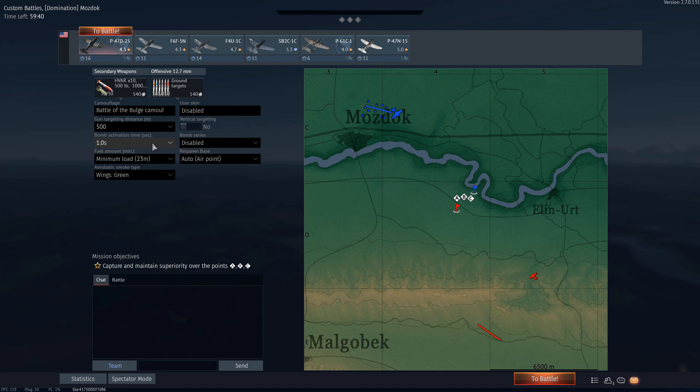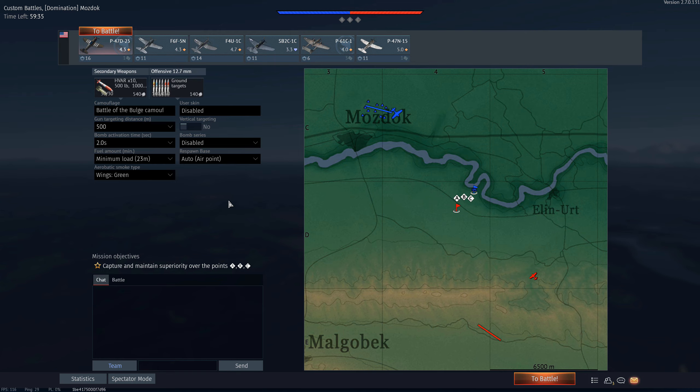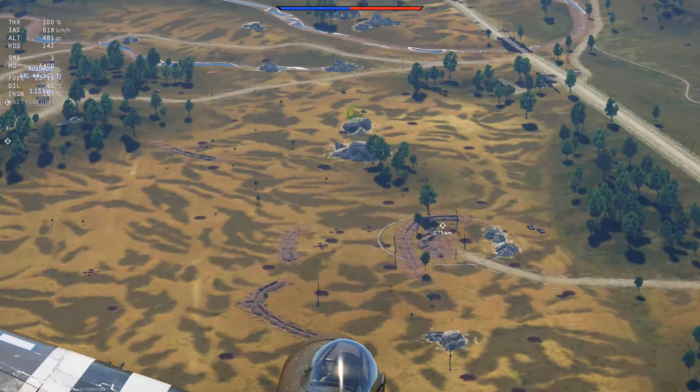First up, we have bombs. These are one of the easiest and also deadliest weapons to use for ground pounding. Before you get into your plane though, set your bomb fuse to a minimum of 2 seconds. If you don't, you might damage your own plane with your bomb. Alright, let's get into the match.